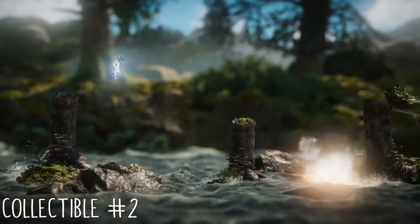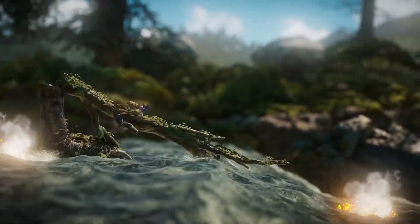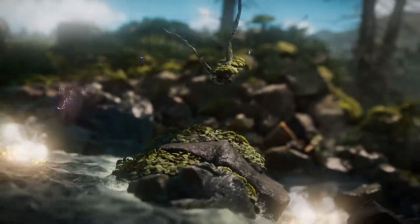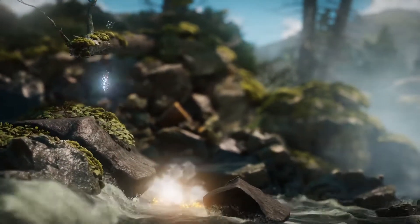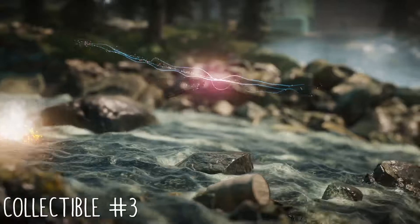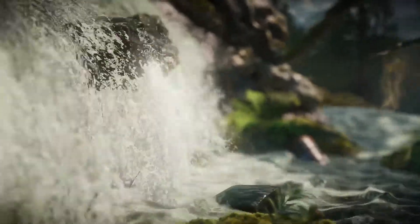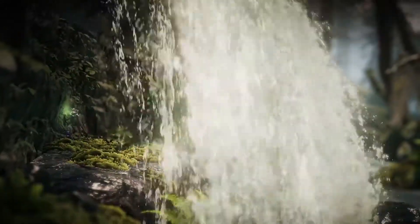The first collectible you always get automatically. The second collectible is at this little area where you get introduced to the double jump. The second one is up there — kind of missed it on you guys but that's the second one. The third one will be right here by this rock after the waterfall — just go to the left and you'll find your third collectible.